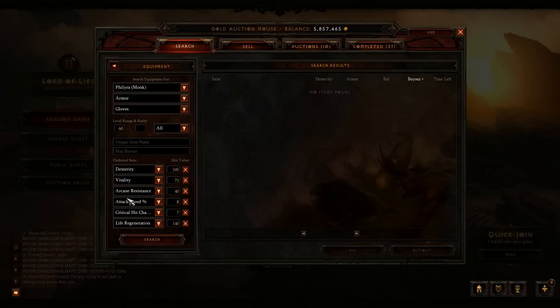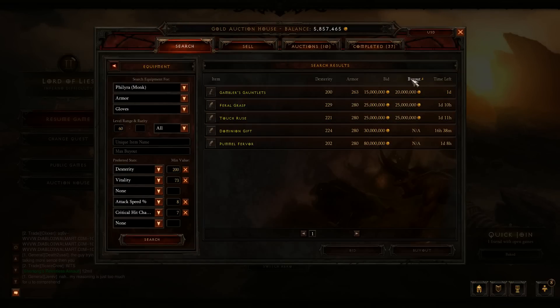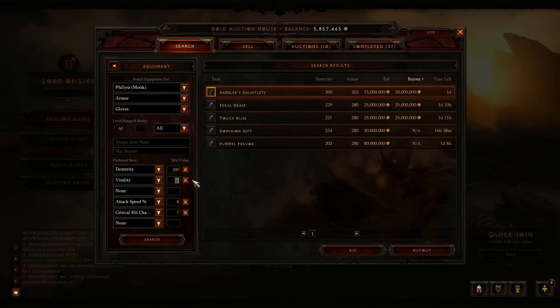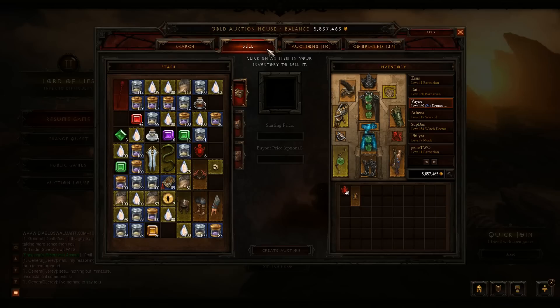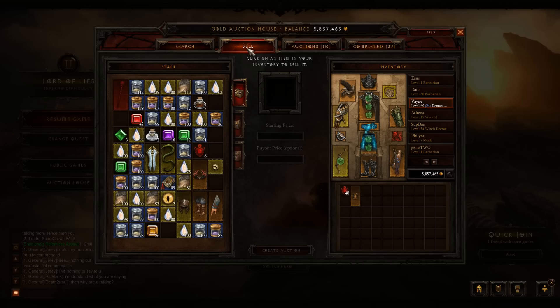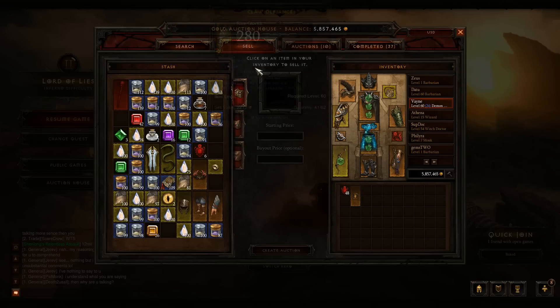When searching for similar items, make sure you remove irrelevant stats like arcane resistance — unless you're an arcane monk — and life regeneration, since you usually don't need those. For dexterity, if it won't be that high, set it to around 200 and you can see how much your gloves are worth — maybe around 20 million. If yours are better, you can raise the stat threshold higher. That's a quick tutorial on finding comparable items and adjusting stats up or down depending on what you're looking for.